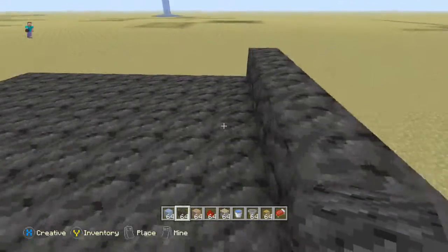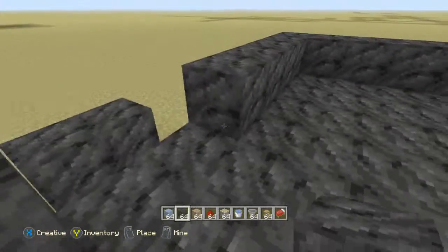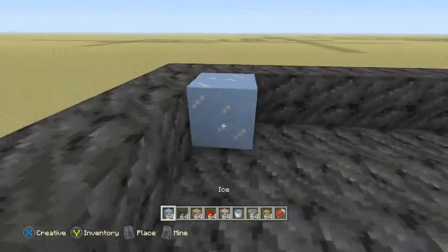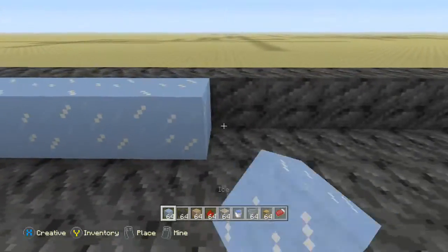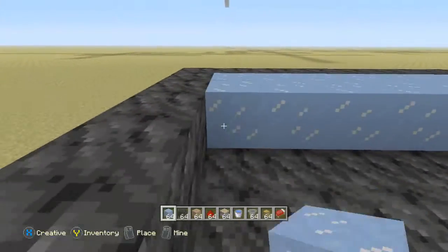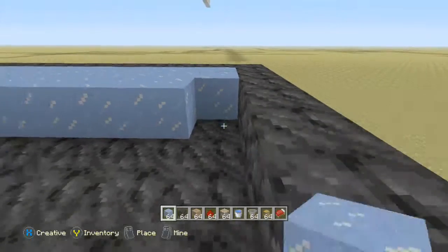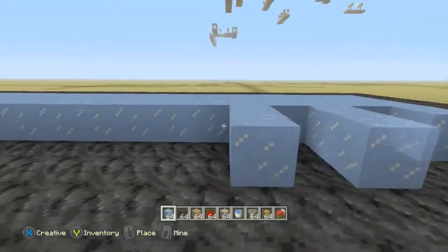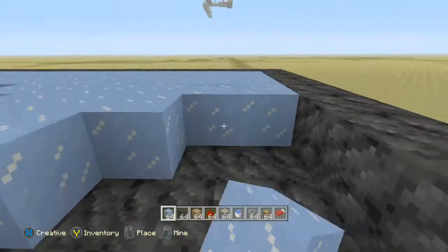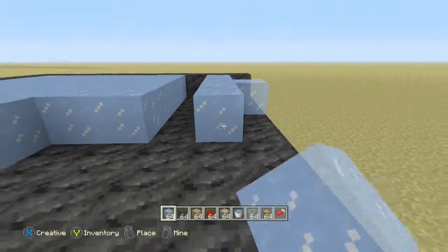I did a creative world and put an abandoned mine shaft somewhere to spawn in so you can kind of see them there. This part right here is not necessary but it will help — it'll speed up the sugarcane a little bit. So if you want to, you can use ice. If not, it doesn't really matter.